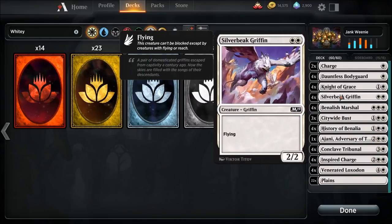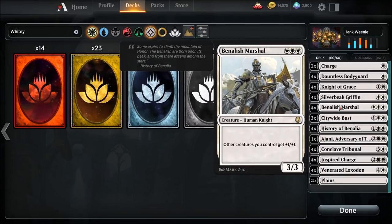Four copies Silverbeak Griffin. Why? Because it's flying and we're running mono white. We can easily get this sucker in the sky and our opponents most likely gonna want to target it before a few other things. Benelish Marshall — it is a three drop, other creatures you control get plus one, plus one. If you are completely on a budget and you're running Arena, you're gonna want to try to get at least one or two copies of this in your deck. We're gonna run four copies of it.